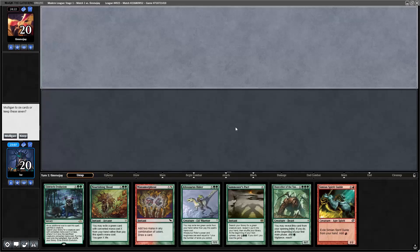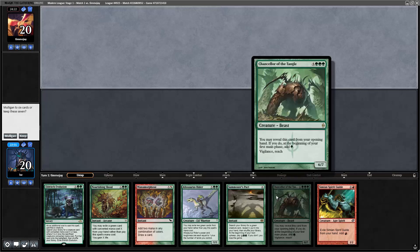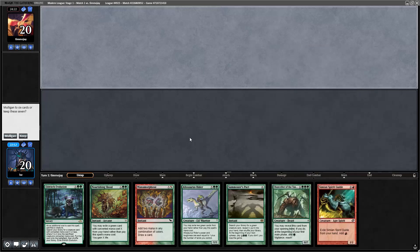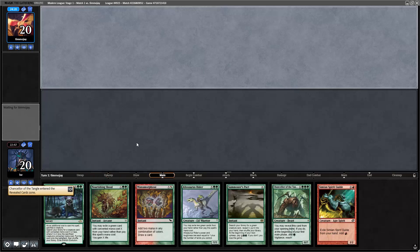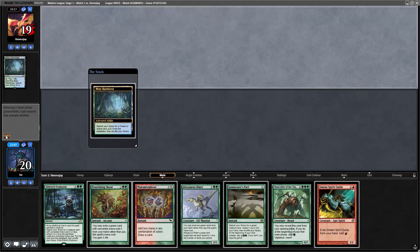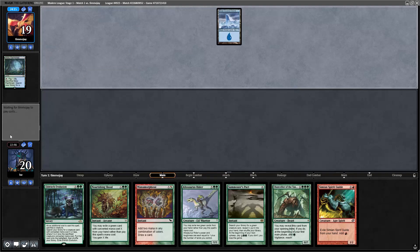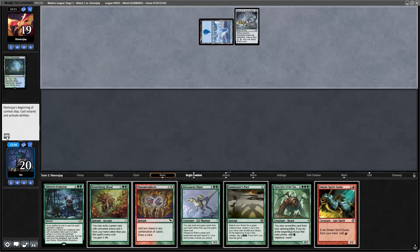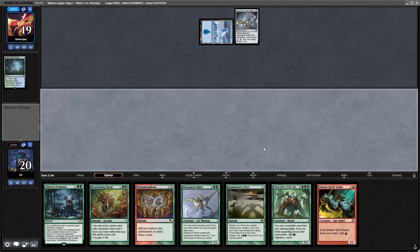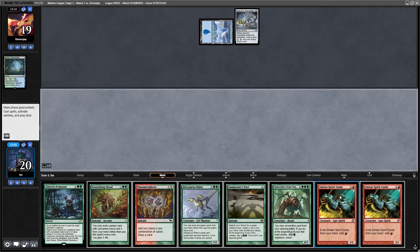Game two: turn one we can play Allosaurus Rider. If we draw a land we can cast Eldritch Evolution — one mana off Chancellor, one mana off Simian Spirit Guide, and another Spirit Guide or Mana Morphose will do it. I'll keep this hand, reveal Chancellor of the Tangle to kick things off, and hope for a land or another Simian Spirit Guide.